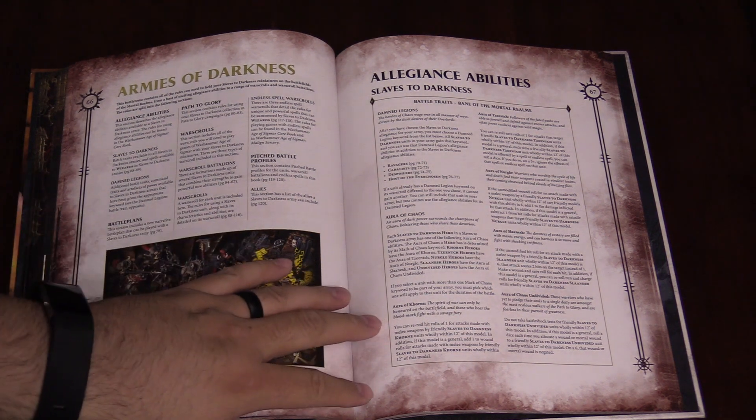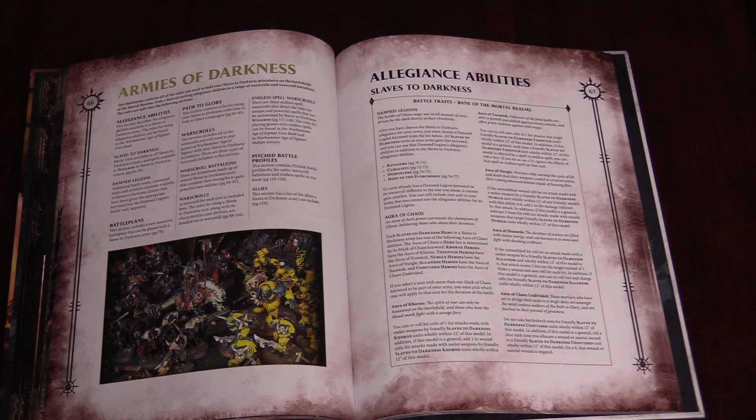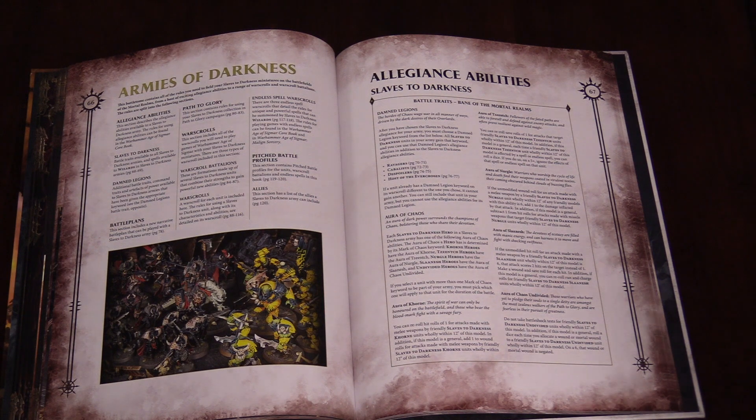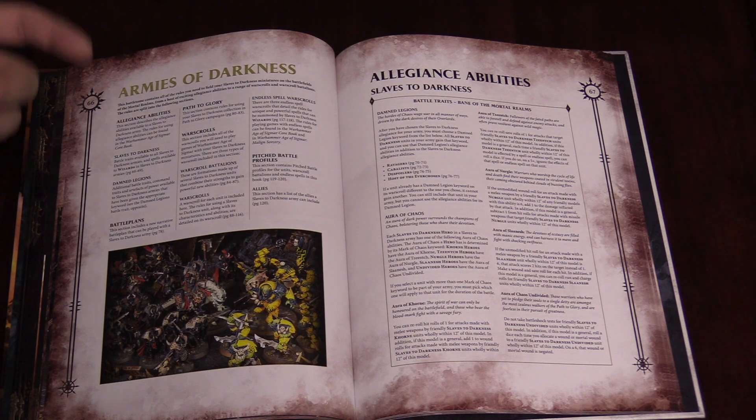For example, the Khorne Aura used to be just reroll ones to hit — now it is reroll ones, and if your general is within 12 inches, a unit also gets plus one to wound, which is a nice boost. The Undivided one's super cool — ignores Battleshock for all of your units wholly within 12 of the general, and if your general is also Undivided, within 12 inches, you get a death save — a six-up feel-no-pain death save. Which is awesome. Tzeentch: reroll ones for your armor saves, and it does a spell save on a five-up.